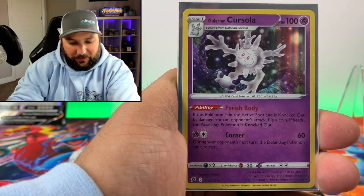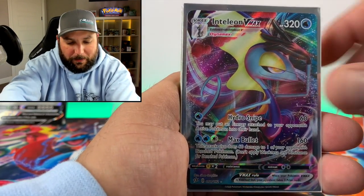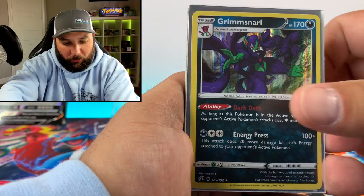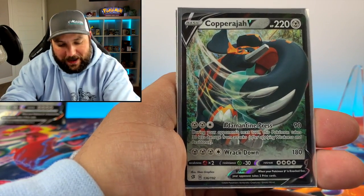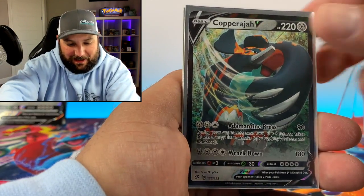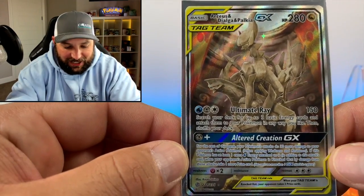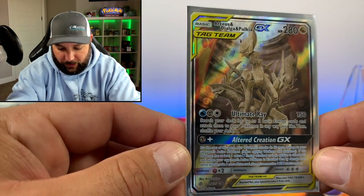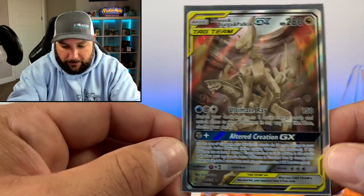Not too bad for an ETB and collection box combo. Here's a summary of the pulls: Galarian Corsola holographic, Inteleon V-Max, Grimmsnarl holo, Copperajah V from the Rebel Clash set, the promo Copperajah V, and the biggest hit today - the Arceus Dialga and Palkia GX full art statue card. Very nice - I really enjoy that card. Now let's hop into the update of the promo binder and add anything from Rebel Clash as well.